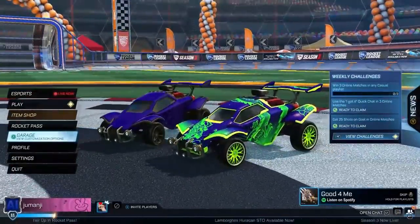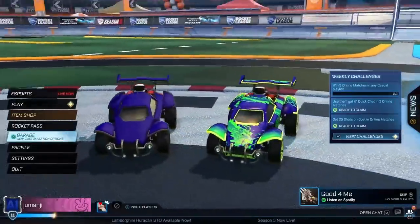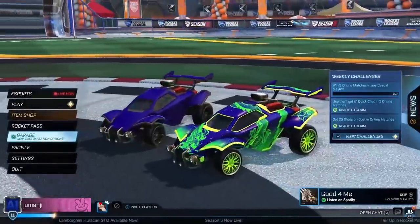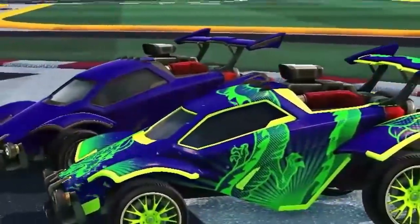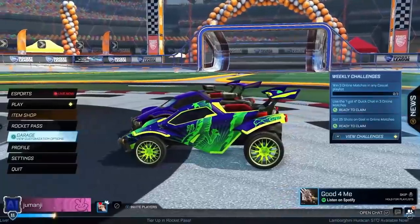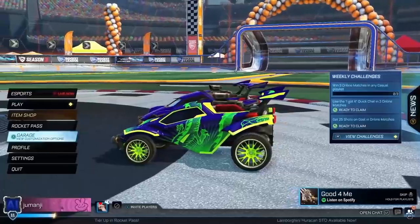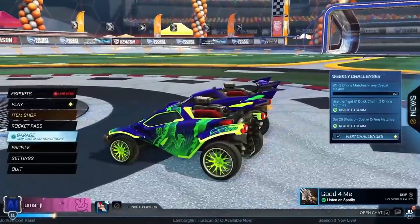We'll start with the blue. All right, let's go. So this is one half — this is the blue team. Both cars have the Dragon Lord decal because that is the first ever decal I got in a crate, nearly five years ago. So I thought I'd take it all the way back. This has sentimental value to you in some way. Exactly.